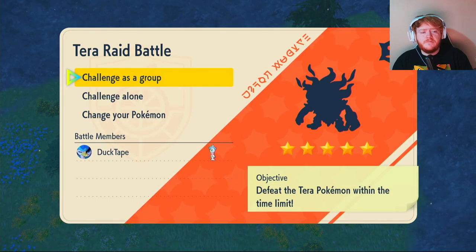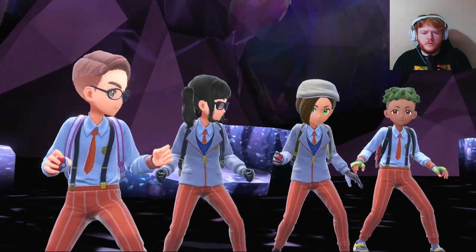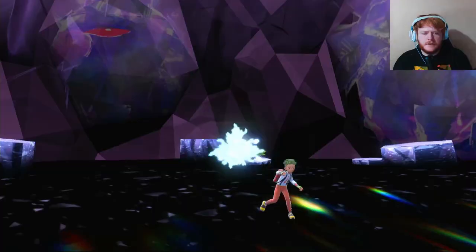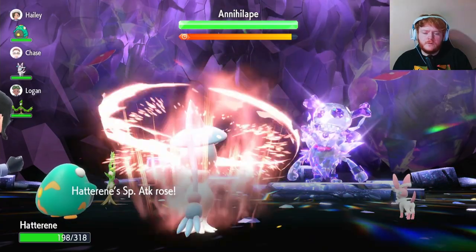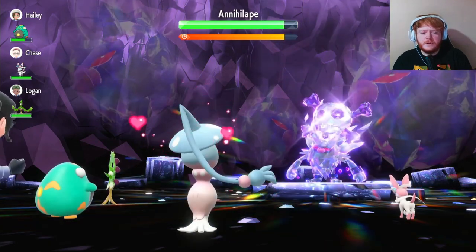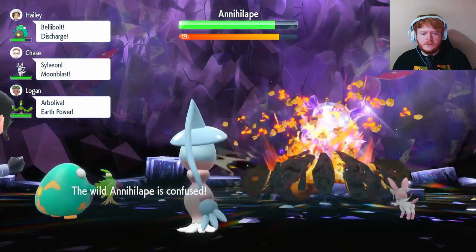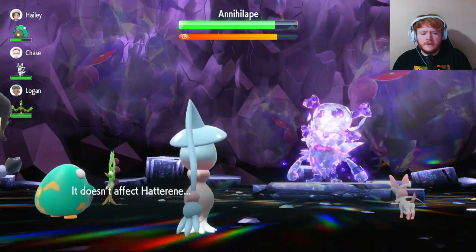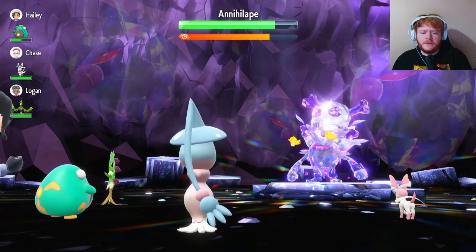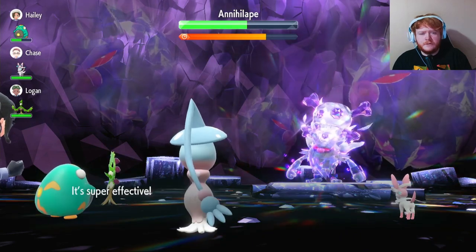Our second five-star raid is a Poison-type Annihilape. This can be a pain if it has Defiant and you don't play it right. We check — thankfully no Pokémon on our team have Intimidate. We start with Calm Mind to raise Special Attack and Special Defense, then we risk using Charm. Moment of truth — it does have Defiant, raising its Attack by two stages. Luckily it uses Outrage, which is good for us. We use Calm Mind again and then go into Psychic — does a decent amount.